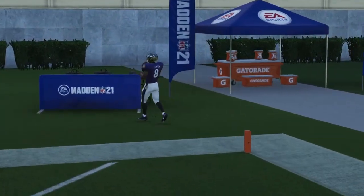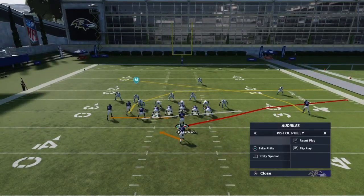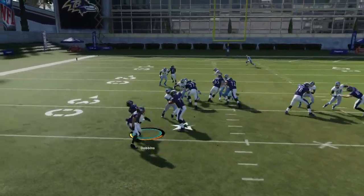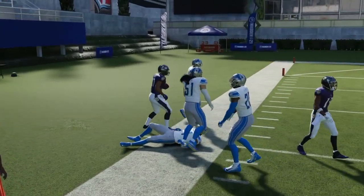I know some of y'all in the comments will say the motion throws it off — that's why we have the Fake Philly. Nine times out of ten your opponent is using the middle linebacker and he's gonna expect the pass, but look at this run right there — huge gain. So this play is a fun and low-key good play to use.